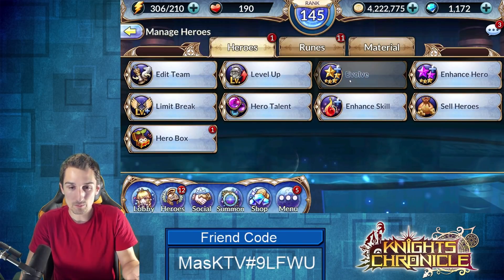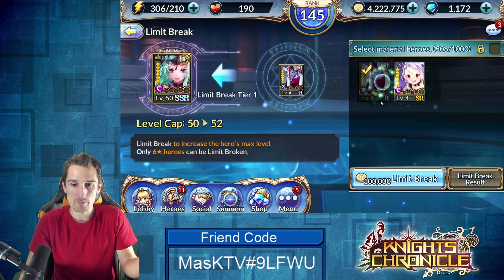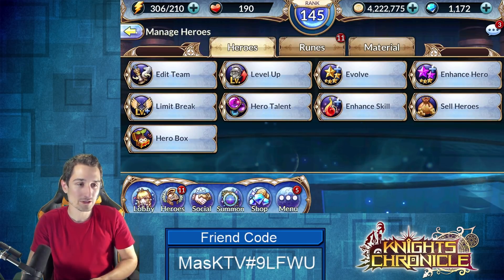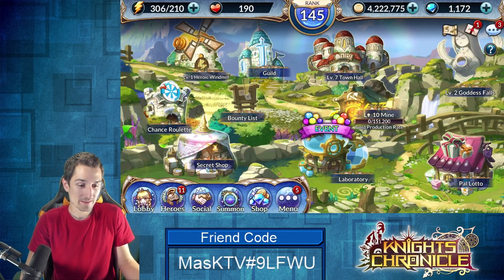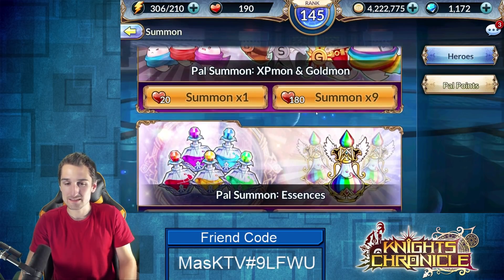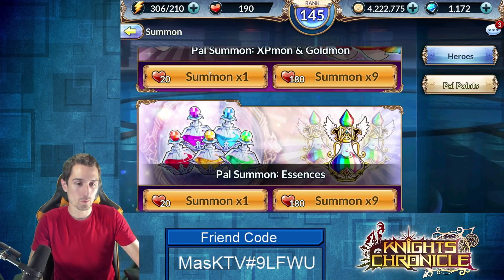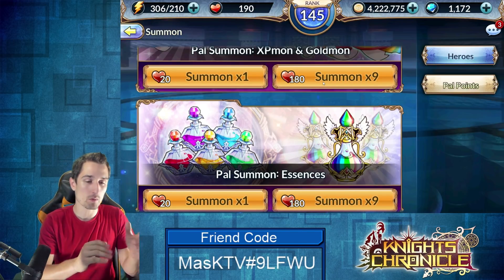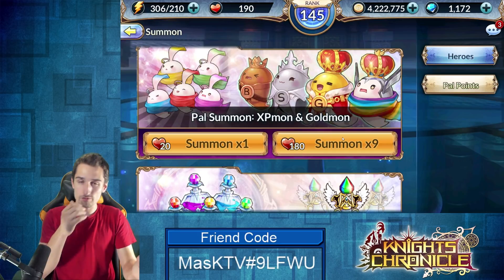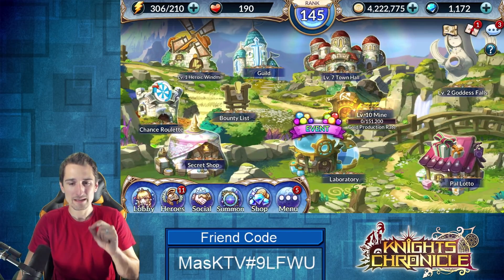We constantly struggle to level, evolve, get heroes to six stars, and limit break them. I mean we can limit break with this right now just because we pulled it from the chance roulette — but if it was an evolved mon from the lotto it would be just as valuable. For everything else, go to summon, whip out your PAL points. There's no bonus deal for buying 10 vs 1 — it's just 200 for 10 or 20 for 1. Summoning XP mon and gold mon is probably your best way to spend overflow PAL points if nothing good is available at the PAL lotto.